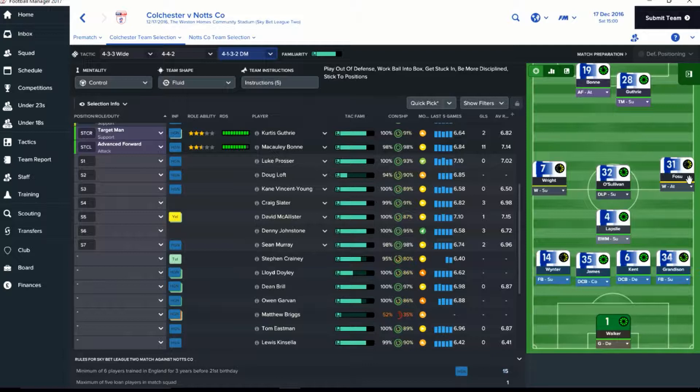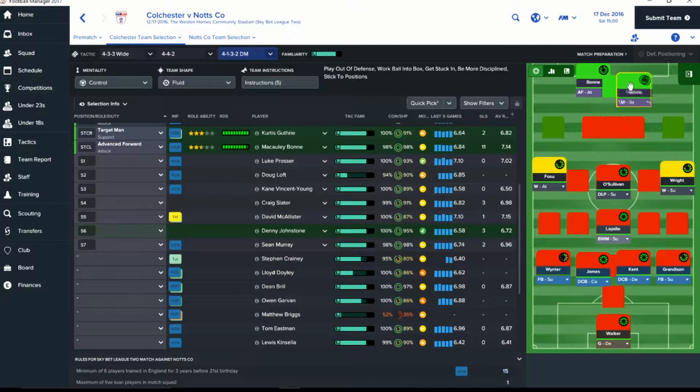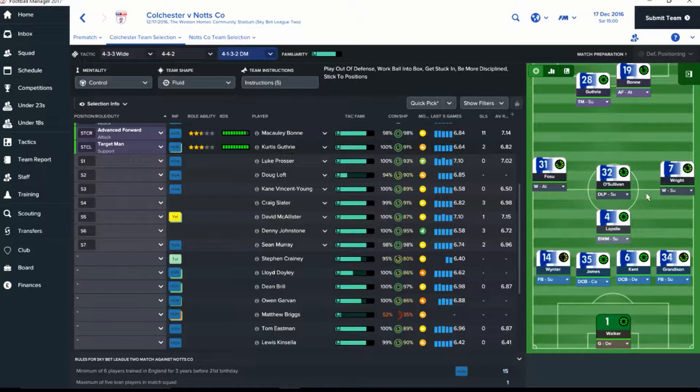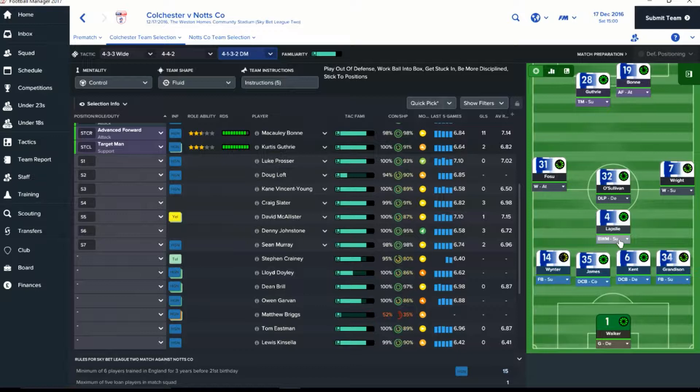We're going to have Lapsley in the back. I've switched Wright and Fosu. Fosu is not as accomplished on this side, but I want the... Actually, he's going to be my advanced forward on attack, and target man on support. So, yeah, that makes a little more sense. I'm going to be attacking on this side with support. Support from the middle. Deep-lying playmaker — competent at the art of defense. I'm going to switch him to defend, and then I have Lapsley behind him in a support role.